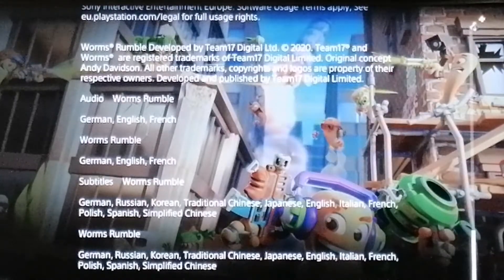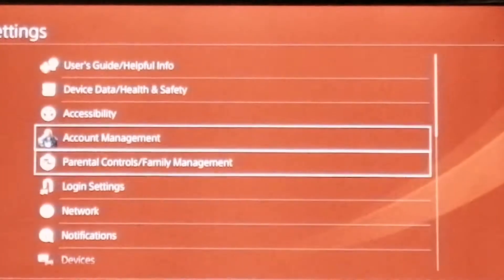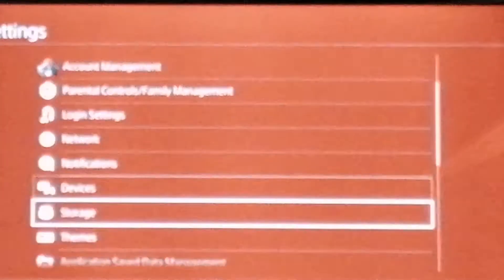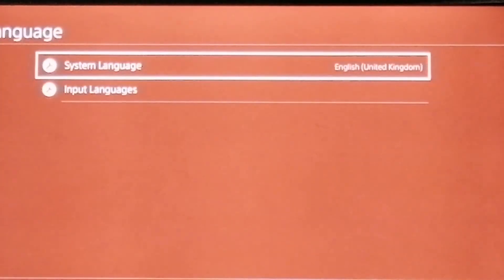Right now my game is in English — you want to know how to change it to German or French? I'm going to show you how to do that. Head to Settings on PlayStation right here, then scroll down to where you see the little icon with the A sign on it — that's the language. Click on that, then head to System Language.